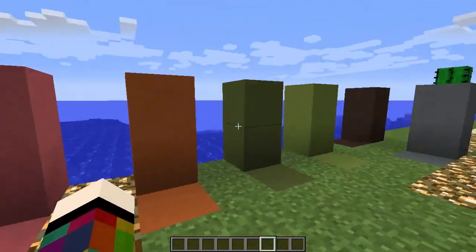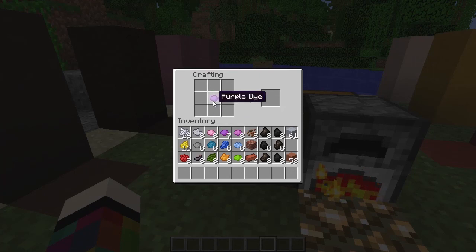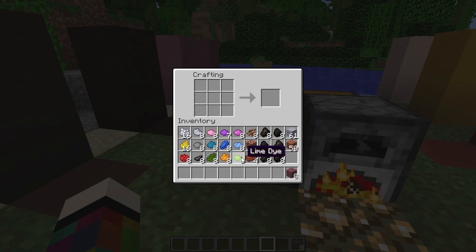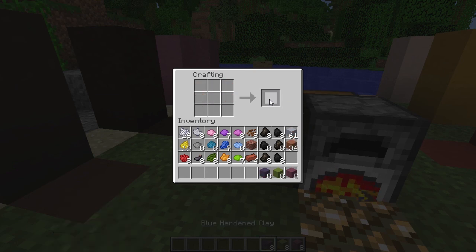All the colored blocks are done the same way. What you do is put one dye color in the middle of your crafting bench. For instance, this one is going to turn into purple. You only use one dye but you will get eight blocks out of it, which is quite good. The same with lime — any color, just put it in the middle and you get that color out.